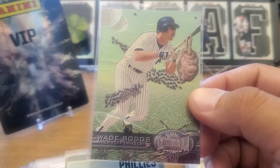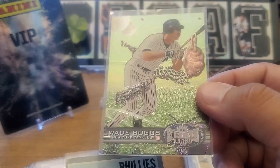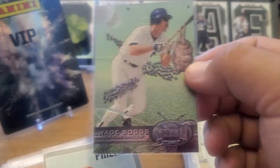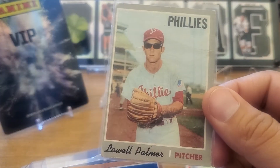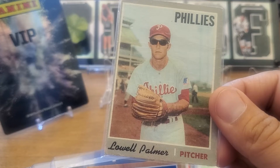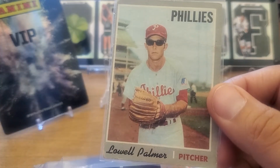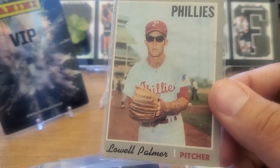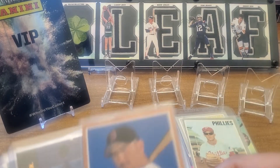I don't have a lot of Boggs in New York uniforms, so I'm trying to fill that in. Here's the Metal Universe — you get the beehive, opening up the beehive, messing with the beehive — you're gonna get hit, man. Lowell Palmer in the sunglasses is a classic card — this is one of the original funny cards, if you will. Pat Neshek replicated this and I love Neshek — he's a collector as well, decent TTM, but he replicated this in one of his cards. It's absolutely cool, so you always pick that one up.